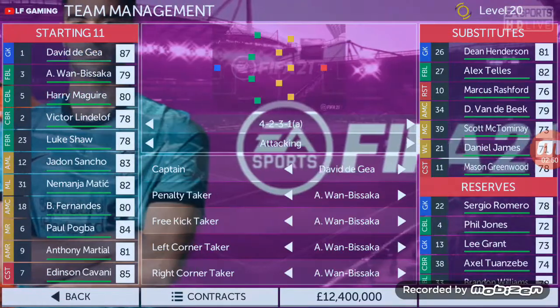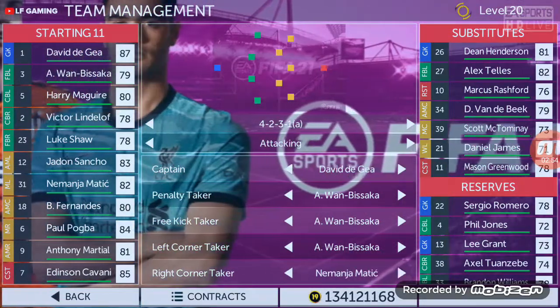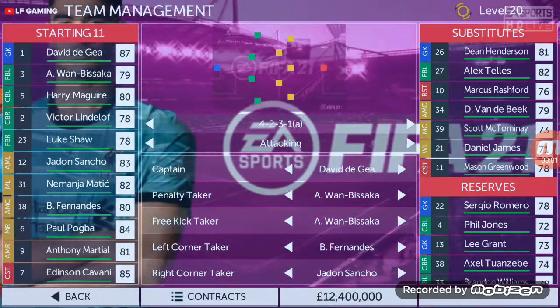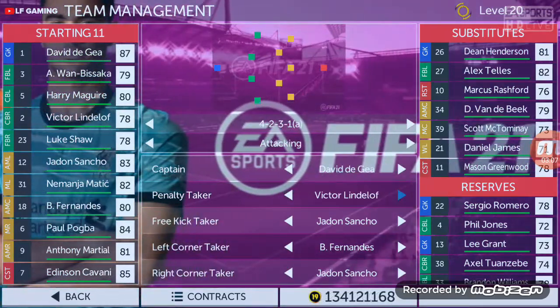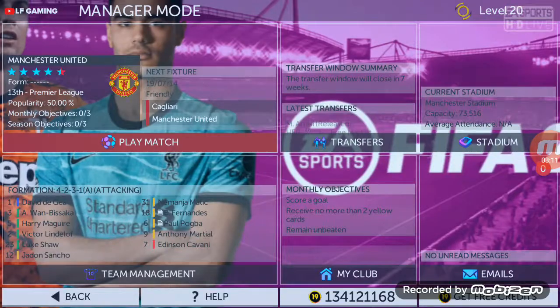Now the thing is the set piece roles. The right corner taker has to be Jadon Sancho. For the left corner taker I will go with Bruno. The free kick taker should be Jadon Sancho — he is 79 in set pieces, so he can take free kicks. You can also have him take penalties.